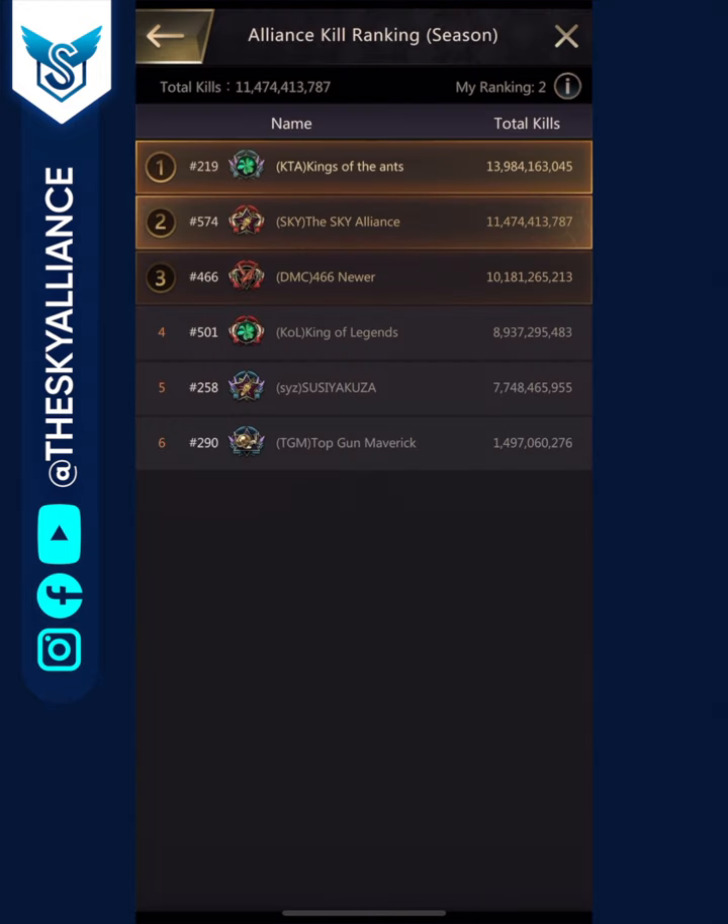Now let's go to the kill rankings for the alliance. KTA is all the way up there with almost 14 billion kills. As mentioned, they were a major player in the south clash — they fought KOL and Sky both, and afterwards focused primarily on Sky. Next up is us, Sky, with about 11.5 billion kills, fighting both KTA and SYZ. Then DMC with about 10 billion kills from the north clash, fighting primarily SYZ. KOL has about 9 billion kills, mainly from the south clash.